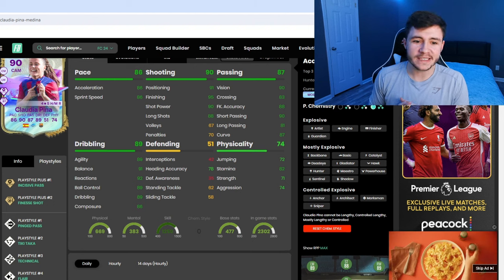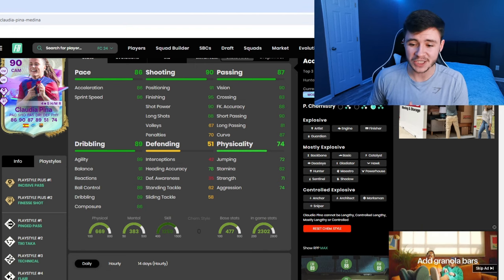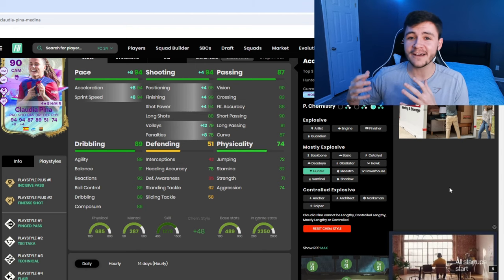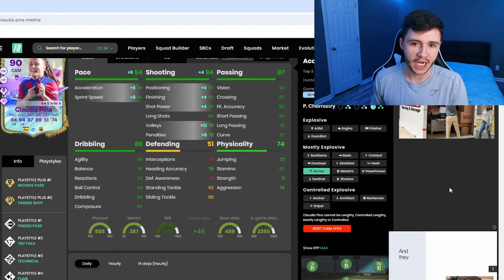When it comes to chemistry styles, the best option — especially if you want to use her in a very advanced position — is probably the hunter. With the hunter chem style, she's going to have a really nice pace upgrade: 94 pace with 94 acceleration and 94 sprint speed. She's also going to have 94 shooting, 95 attacking positioning, 99 finishing, and 94 shot power.